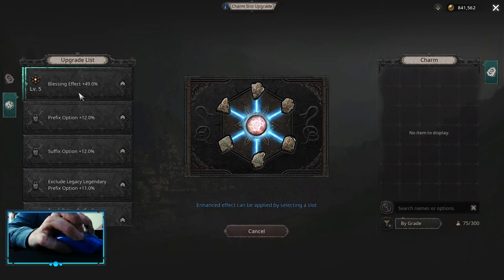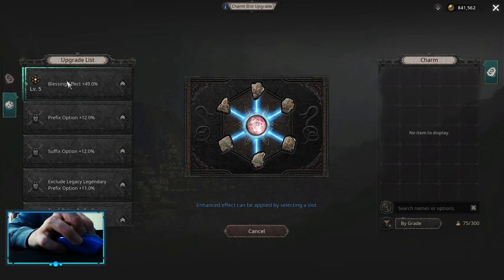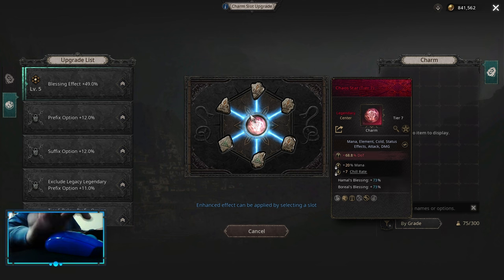You can start working towards your Blessing Effect, because to open up the Blessing Effect you need High Star Fusa Upgrades — two of them. The first one opens up the Blessing Effect itself, and the other one you apply to your Chaos Star. You can see the blue numbers, which means they are modified. By default I have 49, but because I have Blessing Effect, it's plus 49%, so it becomes 73.